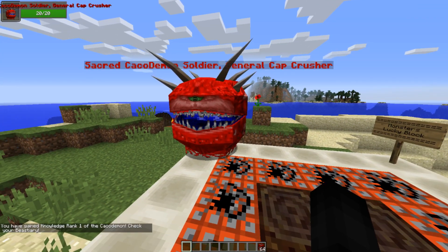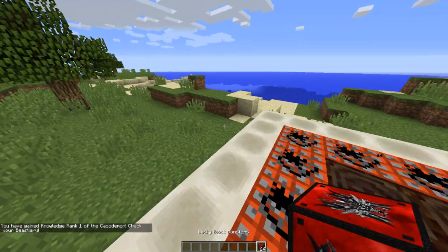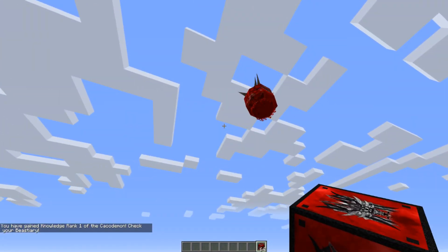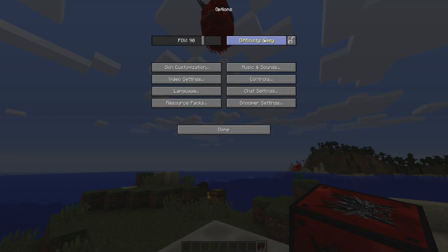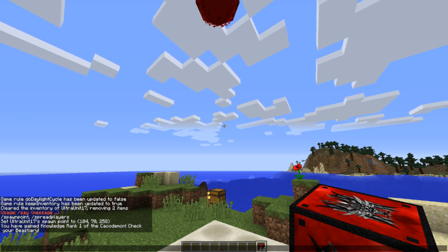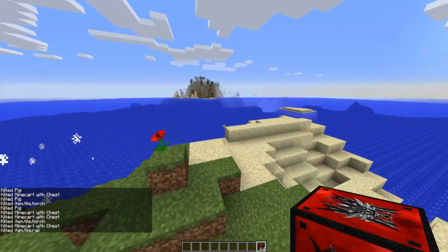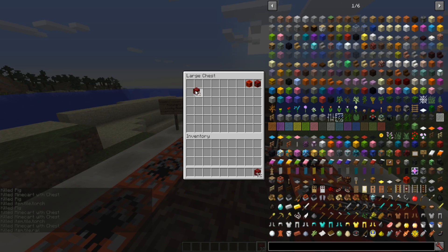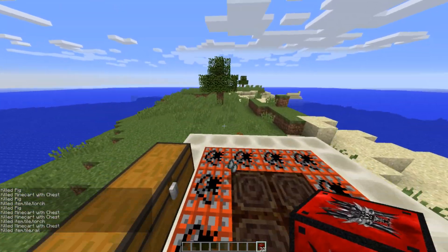Oh, hello there — and he's off. Lucky Block Monsters is a block that involves a lot of... you know what, you're going to make a lot of noise. I'm going to try to peaceful you away. Can't peaceful you away, alright — kill all command then. Kill all command it is. I'm essentially going to be in survival mode showing off half a stack worth of these Lucky Blocks. The first test gave me an evil guy.